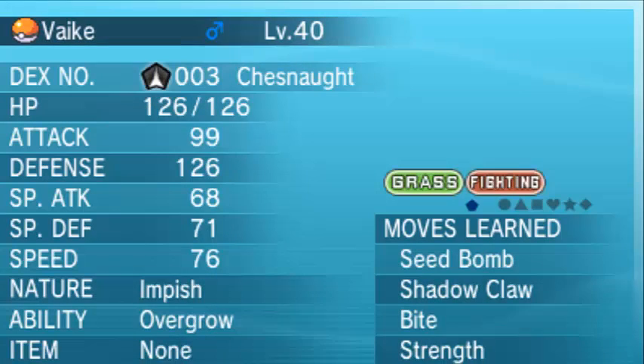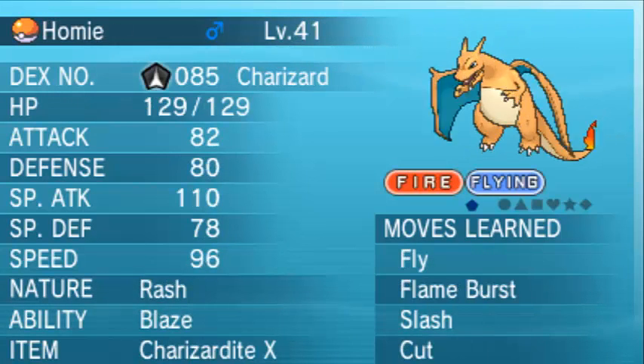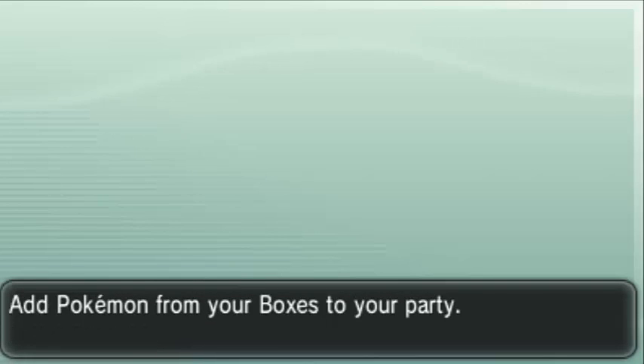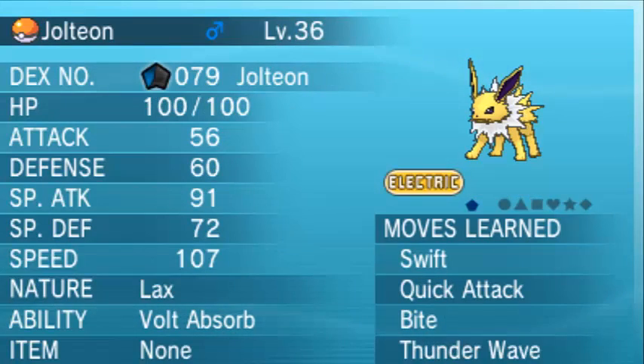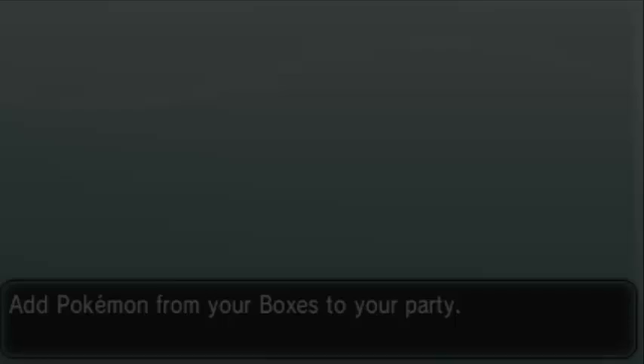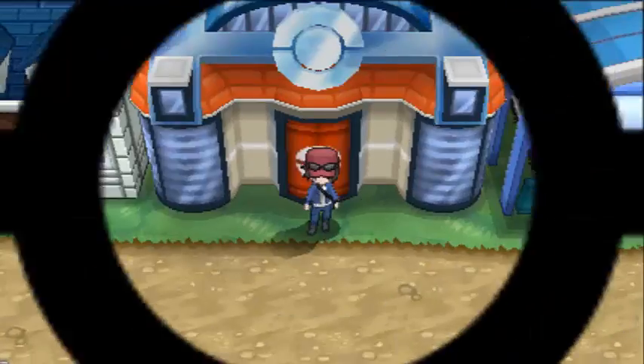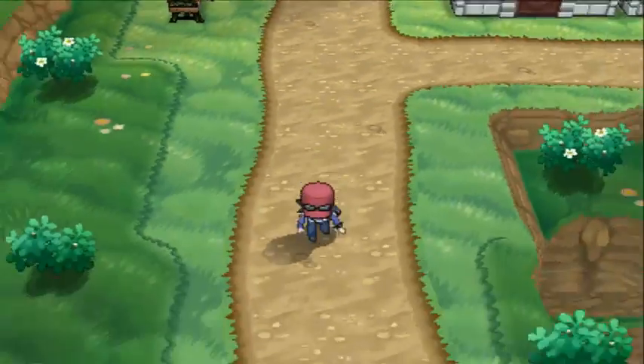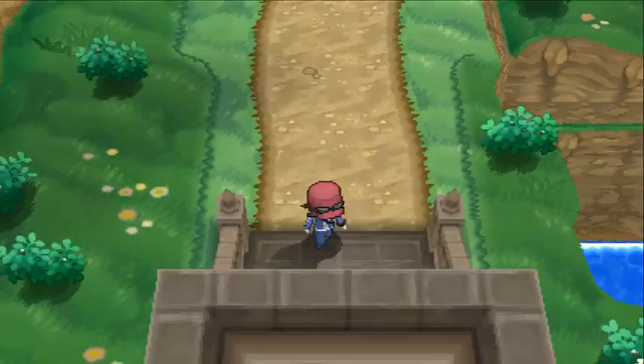Let's move our Jolteon back into our team. There's Jolteon, yes! Now let's go to Route 13, which is a new route. In the last episode we caught a new team member named Launcher, so let's get there.